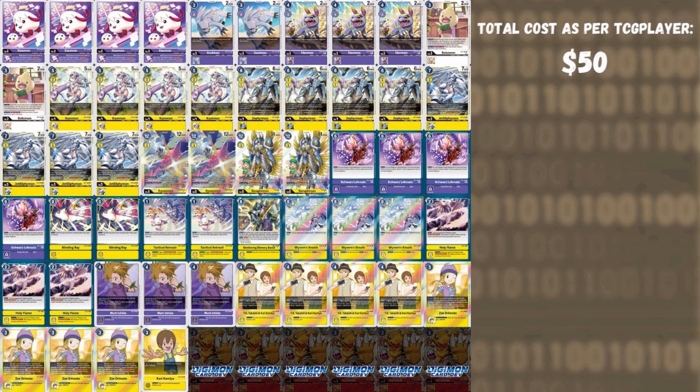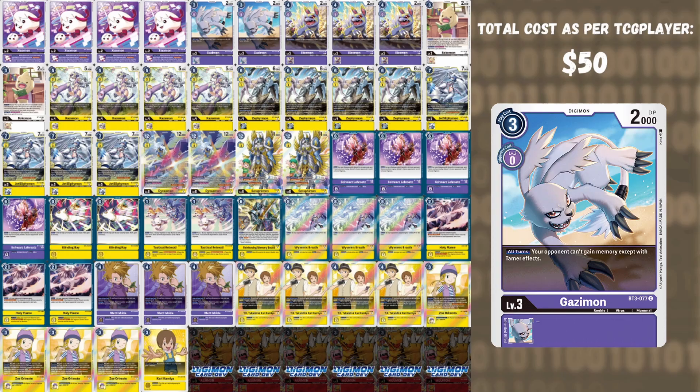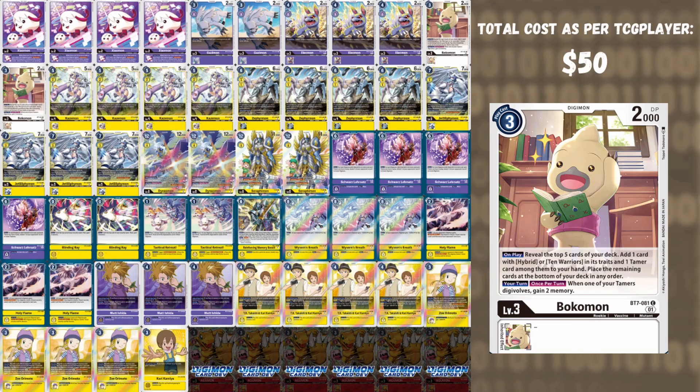Now we're going into budget Yellow Hybrid, which totals $50 on TCG Player. This deck receives the most significant impact from being a budget build — it's the most expensive deck in the current format, so losing out on several cards will hurt it. We play four Jaomon, a purple egg — this is a yellow-purple style deck. Jaomon gives the Digimon above it retaliation (death touch for Magic players) if you have ten or more cards in your trash. Two Gazemon, which stops your opponent from gaining memory similarly to Madoki Betamon. Three Electmon — on deletion, delete one of your opponent's level three or lower, excellent for deleting Bokomons.